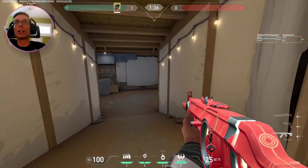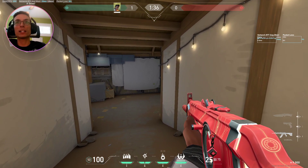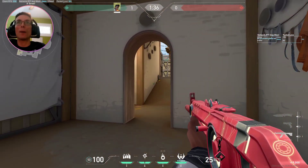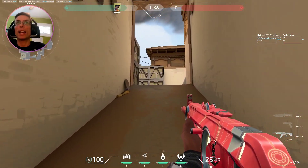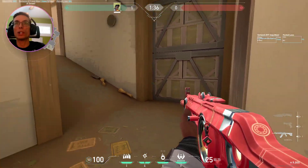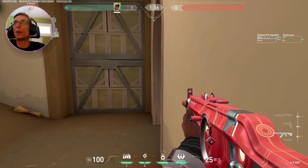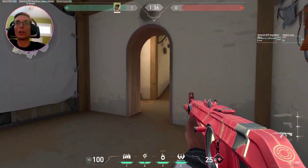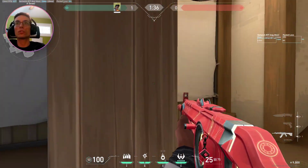Our number one goal in entry fragging is clearing the close corners for our team, to make sure they're not getting mowed down by someone in a corner. How many times have you ran past this and this guy is a little patient? He waits for you guys to pass, and then when he sees two, he starts mowing you guys down. This is exactly what we want to avoid as an entry fragger — clear all the close corners, close right, close left.